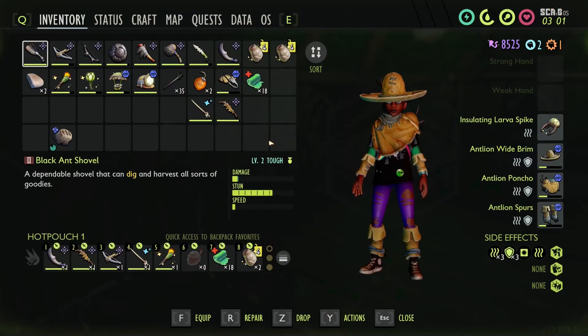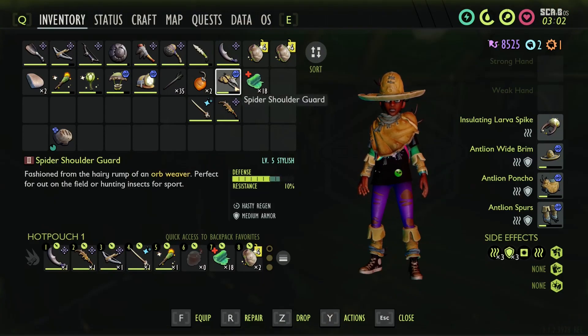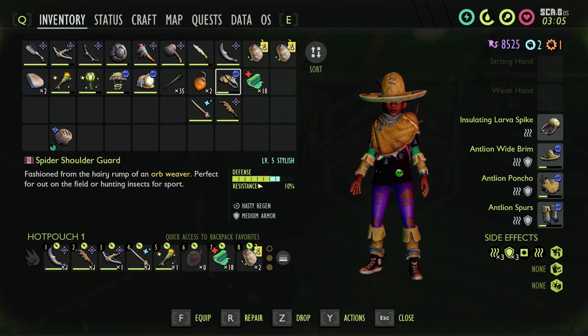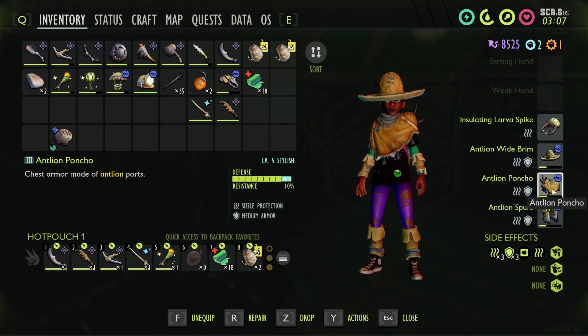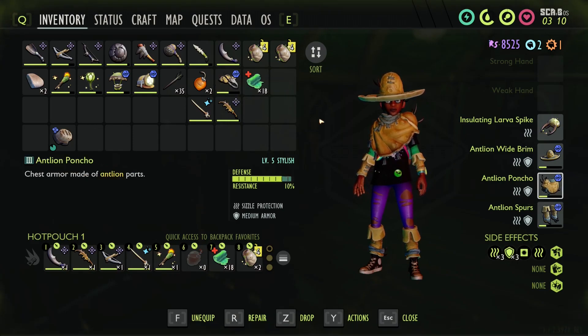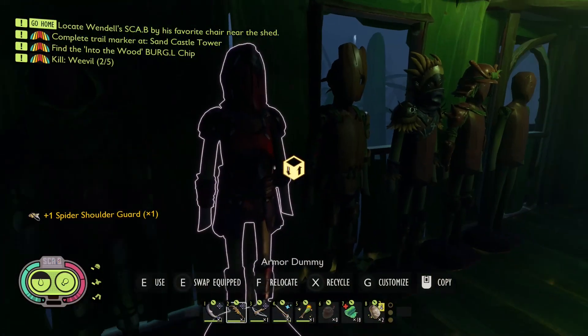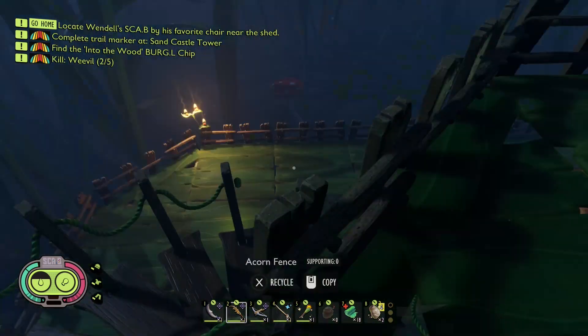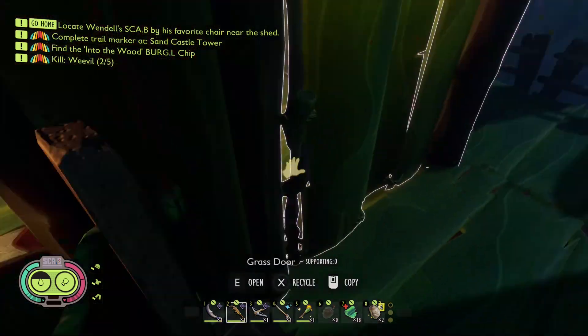That being said, your medium armor - what do you rate that? Medium armor as well. But look at the difference - that was almost maxed, this one's not quite maxed. That's what you get from tier two to tier three. So the benefit is we can upgrade the spider armor even more - you know what I mean? We can get the extra bonus it gives you now.